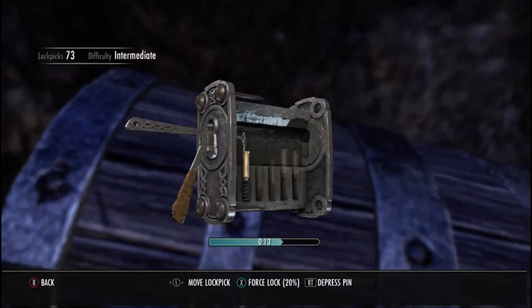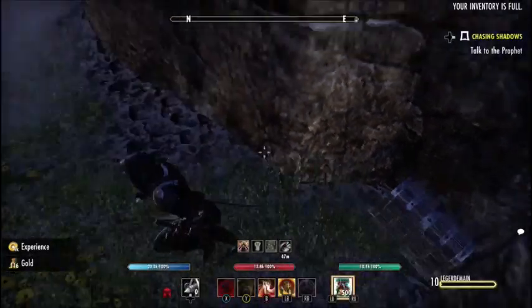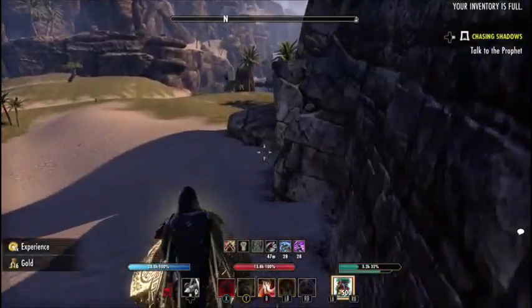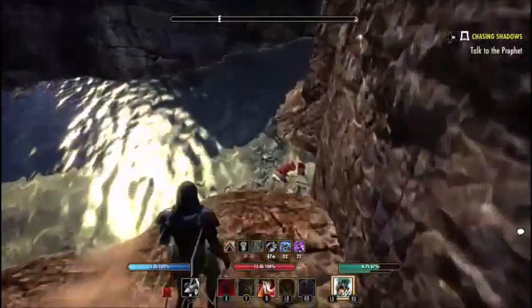That's why I need to go put some points into my force lock ability. There we go. I can't even pick it up because I've got a full inventory right now — a whole bunch of set pieces I farmed that I need to either try to sell or deconstruct. And there you go, back on the rotation.